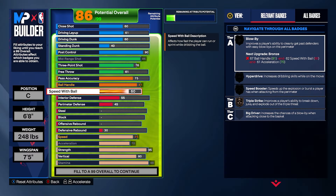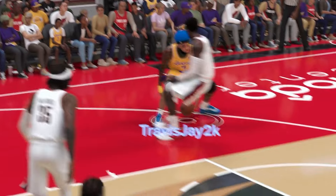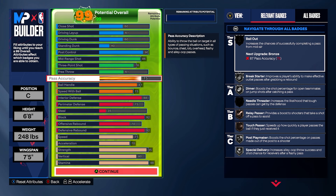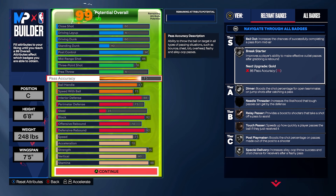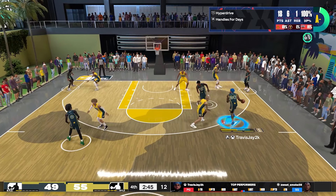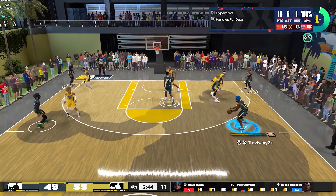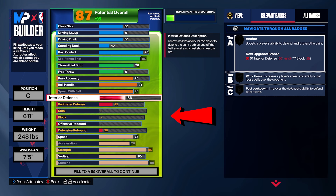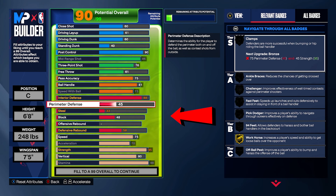Speed with ball at 75 — this is going to give you bronze badges. Having dribbling capabilities makes this build an overwhelming threat to any defender at any given time on the court. I'm not a fancy dribbler, but we all know it only takes a few moves to get open shots. Defense interior at 88 — this gives us gold everything.